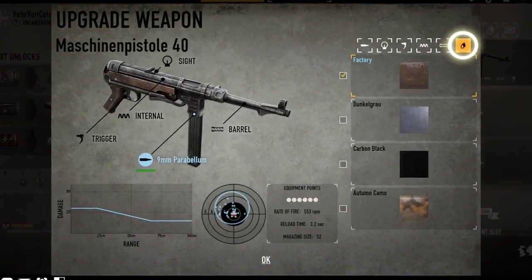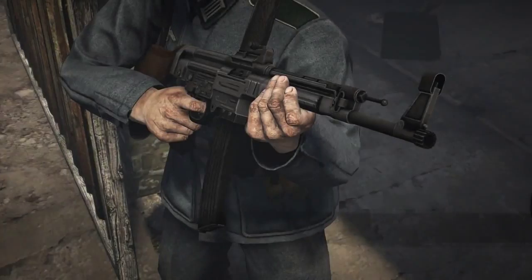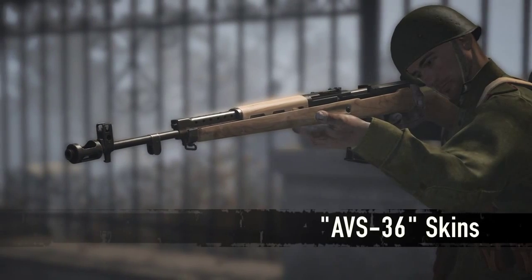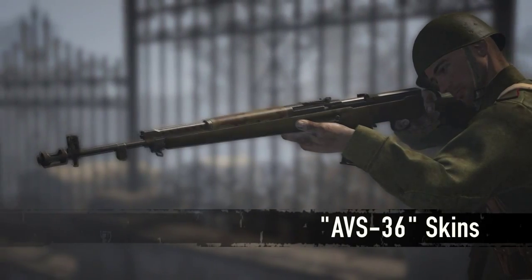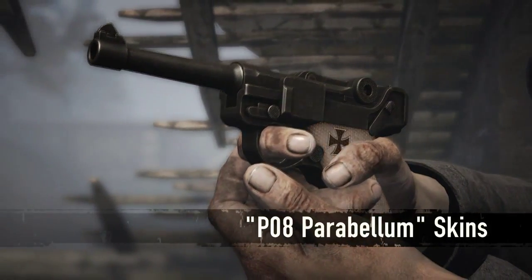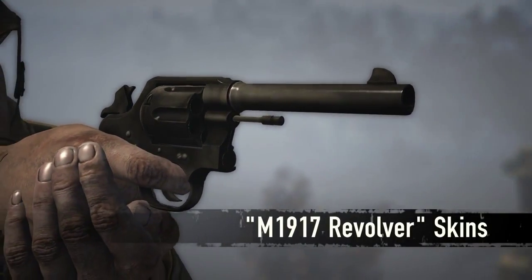We have added the following weapon skins. For the MP-40: Dunkelgrau, Carbon Black, and Autumn Camo. For the Sturmgewehr 44: Carbon Black and Sumpfmuster. For the RVS-30H: Birch, Army Paint, Russian Oak, Russian Black Wood, and Camouflage A. For the P-08 Parabellum: Carbon Black and the special edition Eisenerskreutz with ivory handle and engraved iron cross. And finally, the Pearl Black skin for the M1917 revolver.